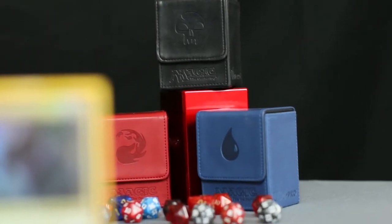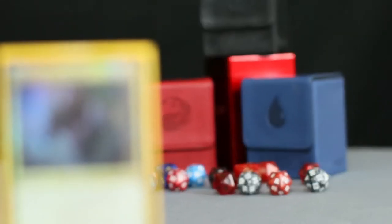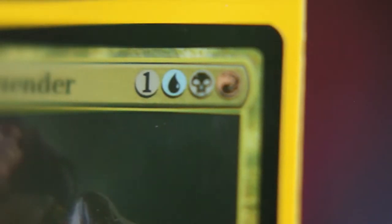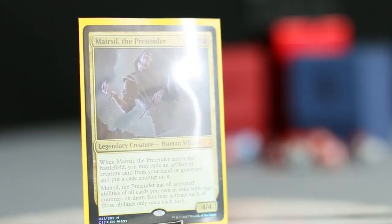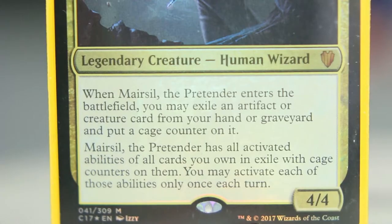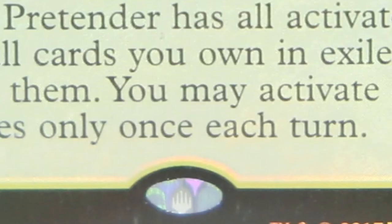If you're looking for a commander deck that's weird, interesting, and just the right amount of evil, Maersil the Pretender may be for you. This legendary human wizard is a 4/4 for 4 — blue, black, red, and one of any color. When he enters the battlefield, you may exile a creature or artifact from your graveyard or hand and put a cage counter on it. Maersil has all activated abilities of cards you own in exile with cage counters on them, and you can activate each of these abilities once each turn.